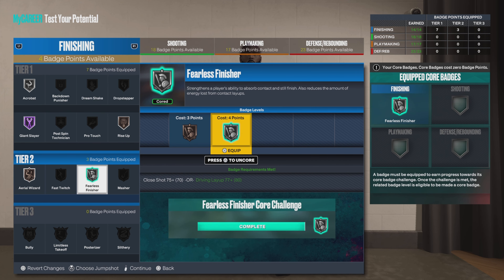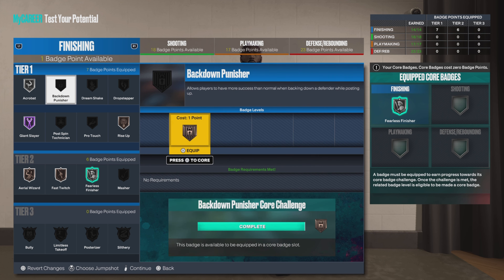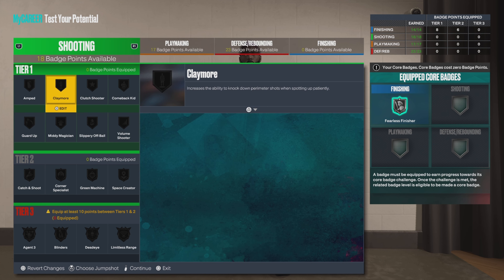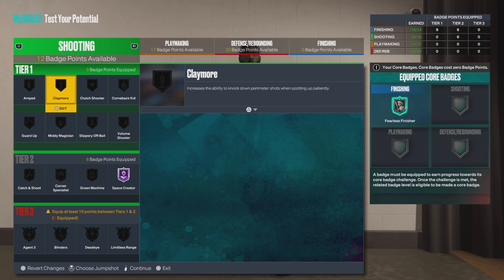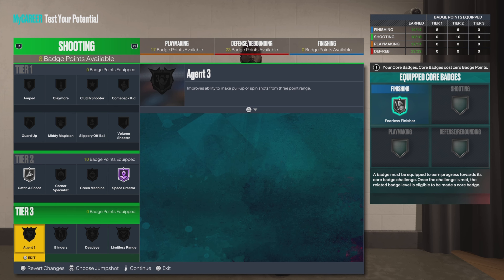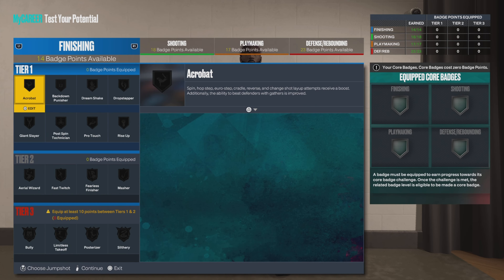You can core filler finisher or giant slayer — either one. We can go fast twitch and maybe even back down punisher, you know, go and punish some guards in the post. We're going to go hall of fame on the space creator. Catch and shoot we're going to go silver. We're going to core agent three at silver.